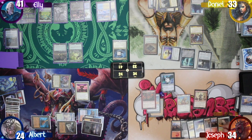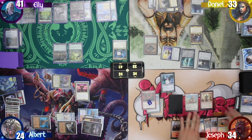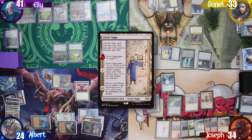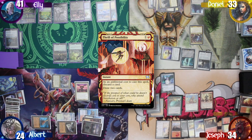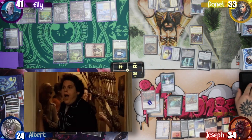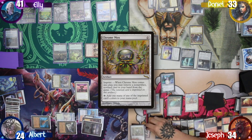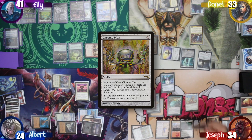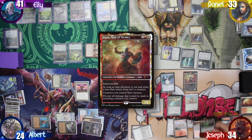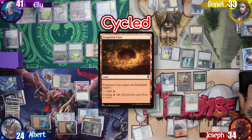Joseph rolls for the Mana Crypt and this time avoids taking damage. He then draws for turn and ticks up Ugin to exile the top card again, making another spirit. Joseph plays an Urza's Saga as his land drop. Next he casts a Thrill of Possibility, discarding a card and drawing two. Joseph draws two more cards and then casts a Chrome Mox, imprinting a Browse's Bounty. After that, he casts Iroas, God of Victory, then pays one to cast a Haunted Cloak. Joseph cycles away a Forgotten Cave to draw another.